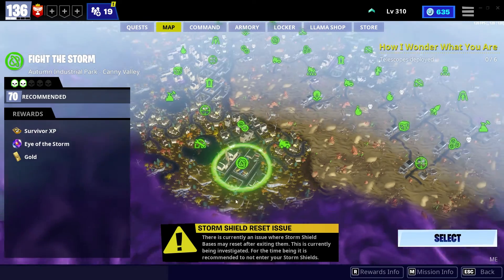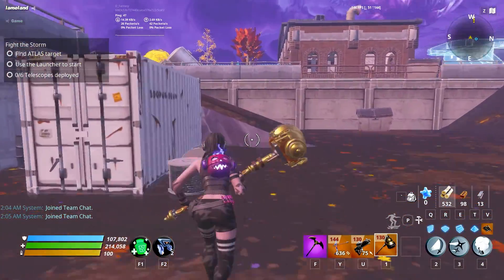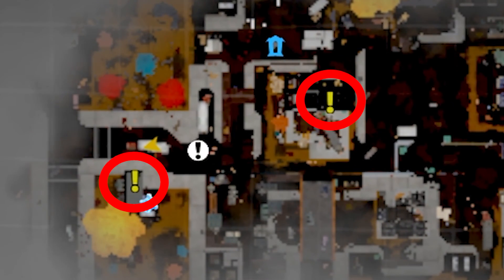You can choose any mission you want as long as the recommended power is 70 or above. When you are in the mission, go around and open the map. If you or anyone else get close to the things, they will be marked by a yellow exclamation mark on the map.